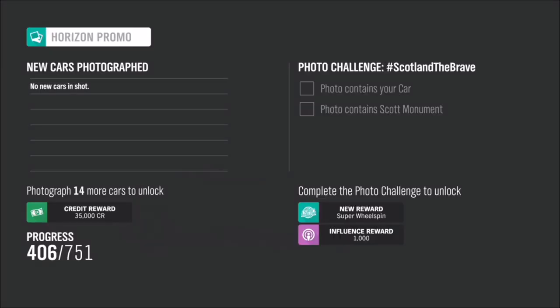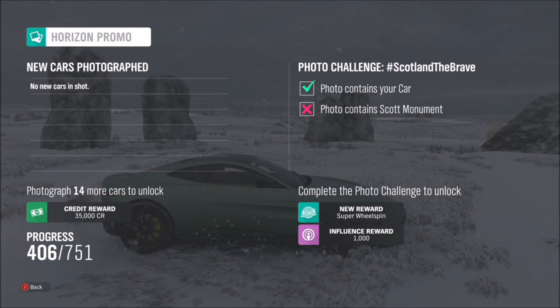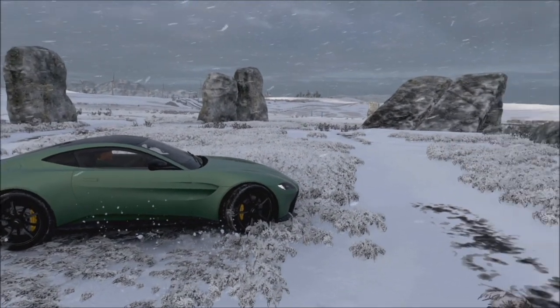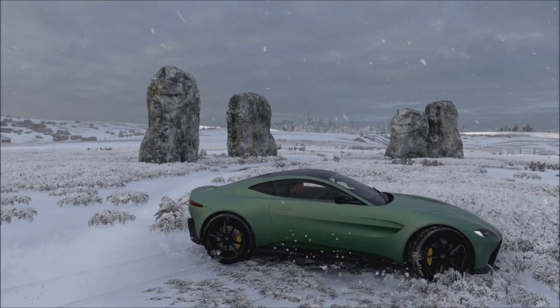All you have to do is take a photo of your Aston Martin in front of any of them. It will pop up with two tick boxes — ignore that one because that's last week's — it will just say you've taken a photo with any Aston Martin and that you've taken it in front of the standing stone. So it's nice and easy.